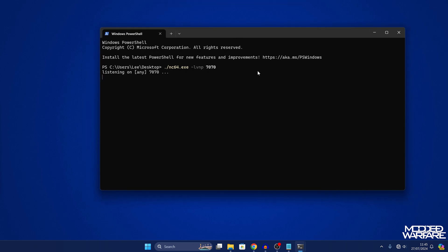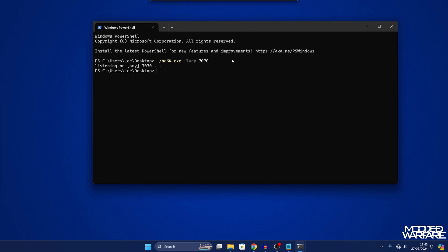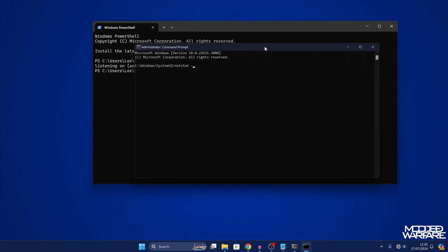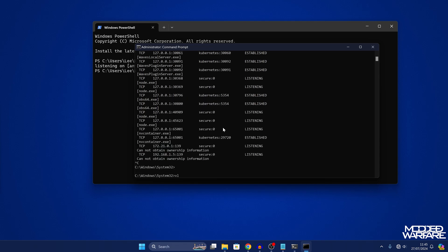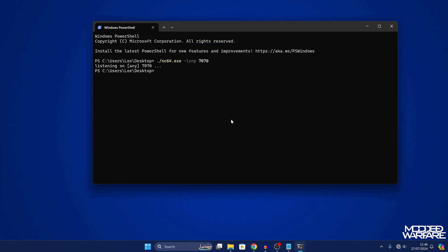If you get an error saying the port is in use, you'll need to terminate whatever application is currently using port 7070. Run a command prompt as administrator and type `netstat -a -b` to list applications and their ports. Find the one using 7070, note the exe name — for example node.exe — then terminate it by typing `taskkill /im node.exe /f` and press enter. That will free up the port so you can run the netcat listener on 7070.